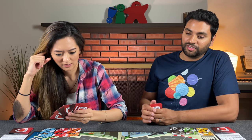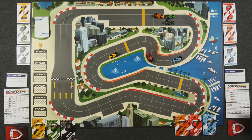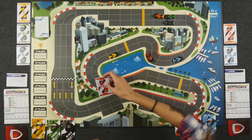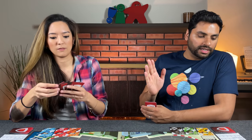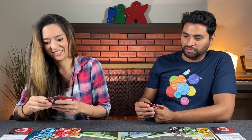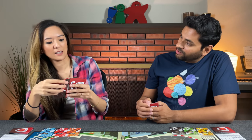Naveen observes he has his speed eight. He plays it, moving red car eight spaces. Since Naveen used his speed eight, Monique triggers her competitive power and moves yellow two spaces. Naveen remarks he has to let that go.